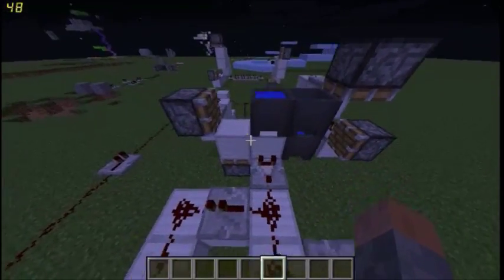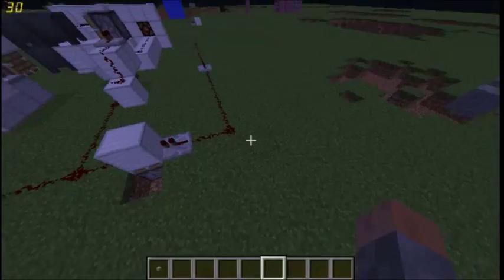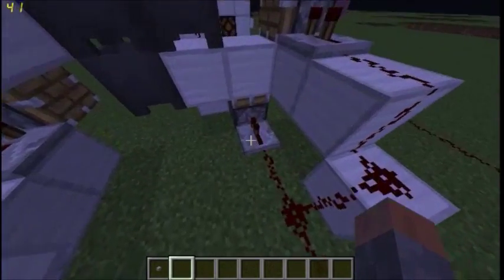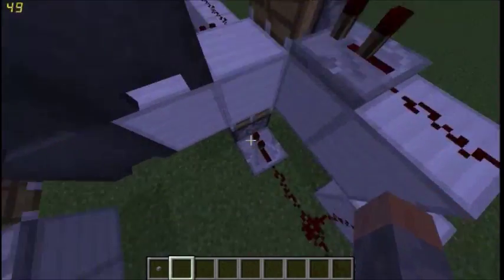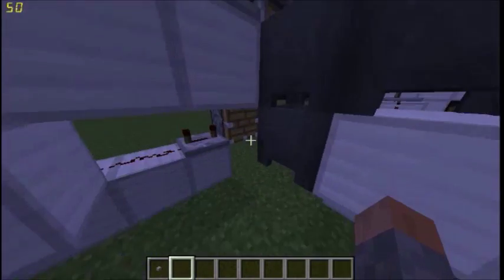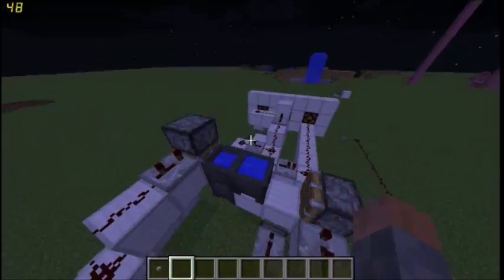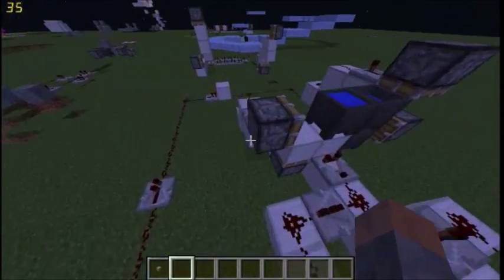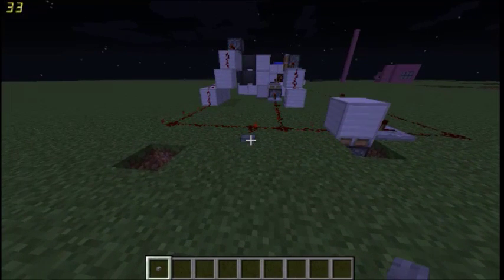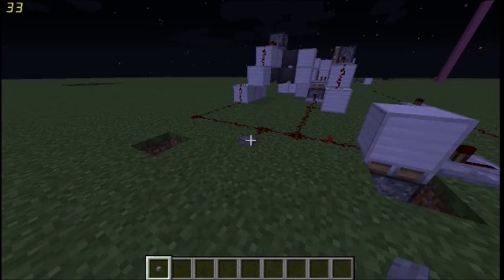In this example I used cauldrons because they have three outputs: one, two, three. So with that I made this part. Basically I'm quickly gonna place a button down here. What this does is: first of all it goes to this thing, this piston fires this block up, then bam bam bam, and then this block is here and then you can press it again.